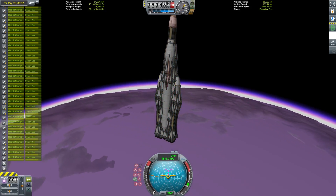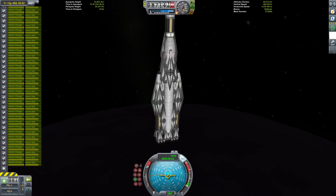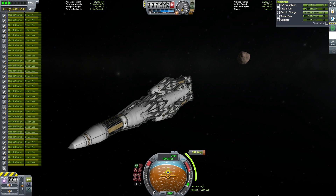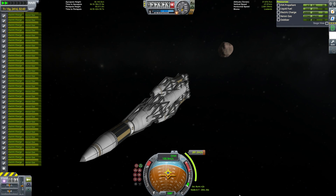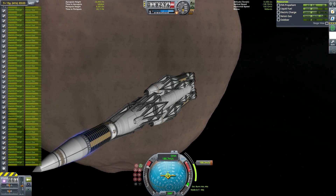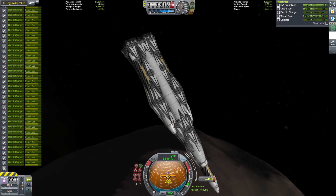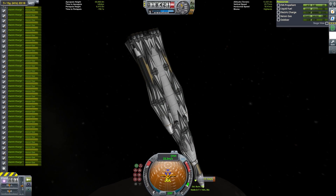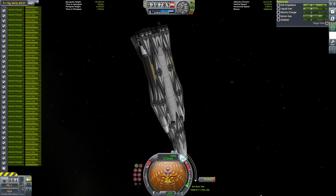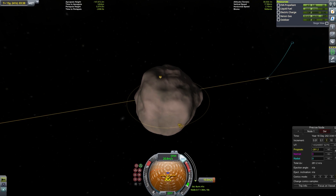At this point we have to do some more aerobraking passes of Eve to lower our apoapsis so that it aligns with Gilly. Despite the great deal of effort that went into minimizing our relative velocity to Gilly, it still required slightly more delta-V than I had in a single charge of the battery banks. I therefore had to do quite a lot of this burn just with the trickle of electrical power from the RTGs — this was very time consuming, but not particularly difficult, and I found some other work to do in the many hours the craft took to do this.